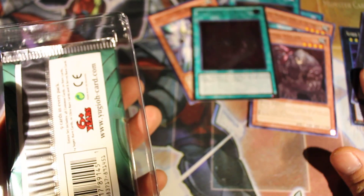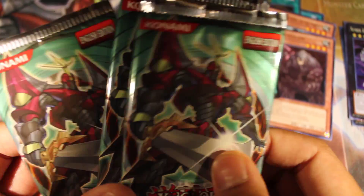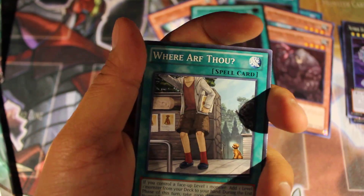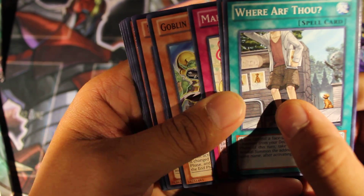This one is... nice — TG Hyper Librarian. Alright, that was the final pack. Three packs, guys. Hopefully we get something good. I'm getting a Grand Soil for my Egg Saber deck, that's why I'm really looking for one.